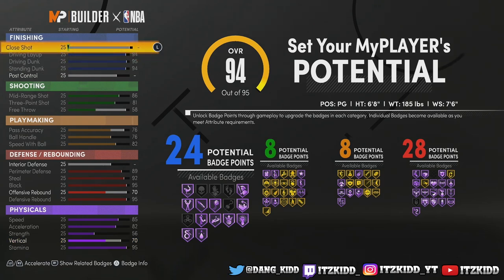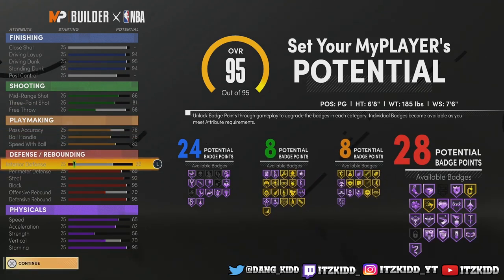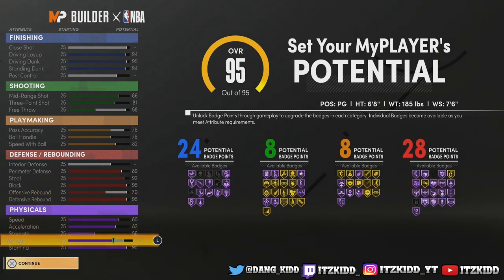I'm playing around trying to see if we can get a little bit more badges, but we're just going to put the rest of our badge points on our vertical. Look at this — this build is insane, 6-8 point guard, maxed wingspan. Imagine this build at 99 overall with Gatorade, with unlimited boost — you can go crazy with this build in the park or in the rec. This is going to be a very fun build to play on.